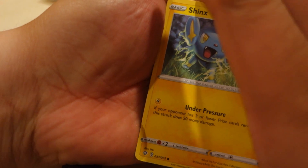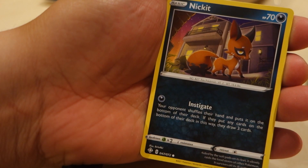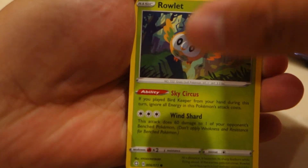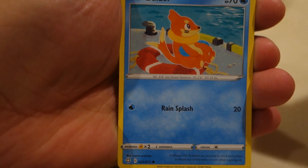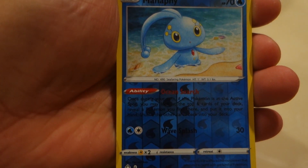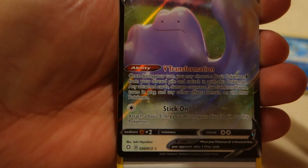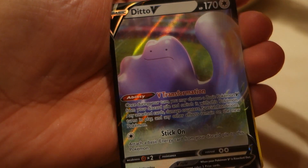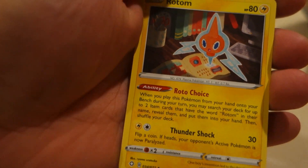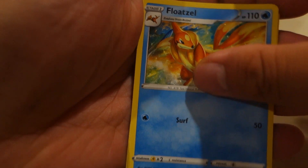Okay, first one: Shinx, Nickit, Roulette, Trapinch, Boozle, ManMP — same one. Oh look, I got Ditto, Ditto, Ditto, Ditto, Ditto — oh really?! Energy. Rotom. Floatzel. Tropius. Yeah, Pokemon. Okay, last tin.